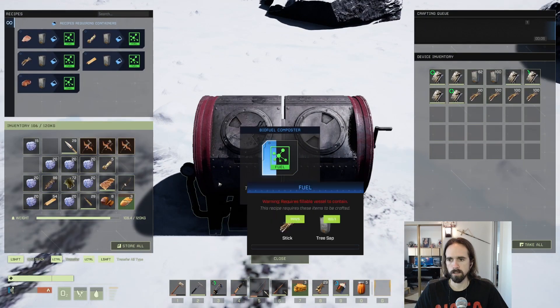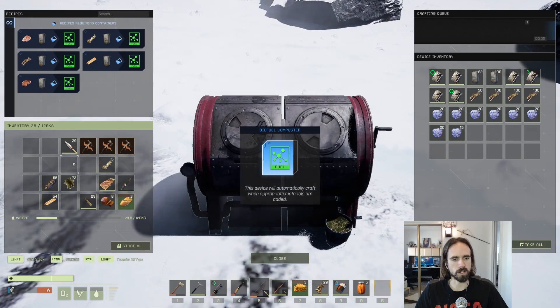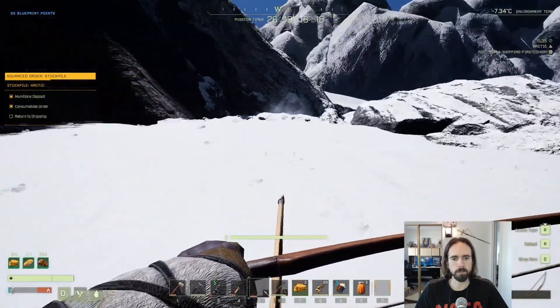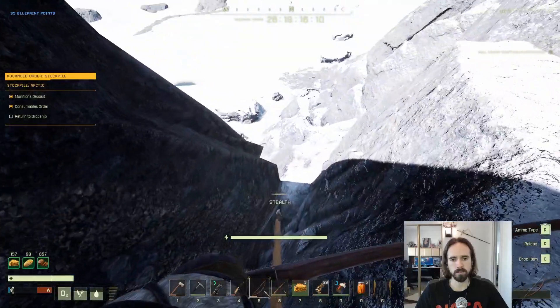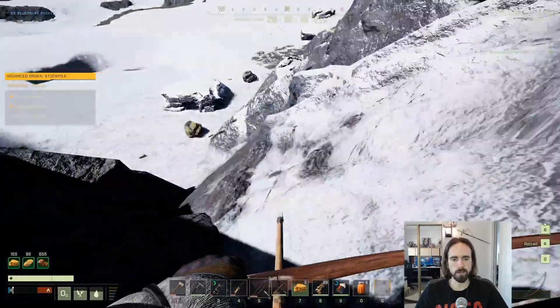Another trick: you could bring the fabricator bench and the necessary components to build multiple extractors on site, since you can only carry one at a time in the backpack slot. This definitely saves you some time on back-and-forth trips.